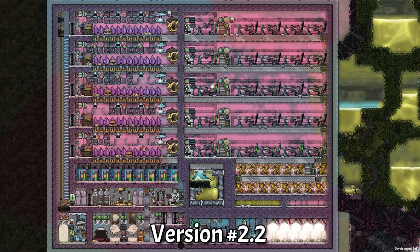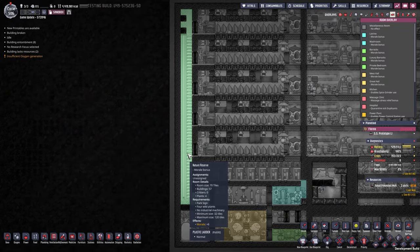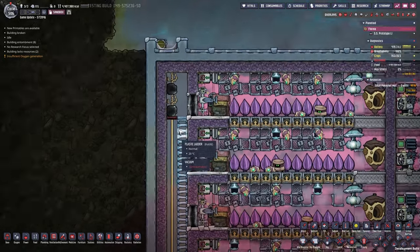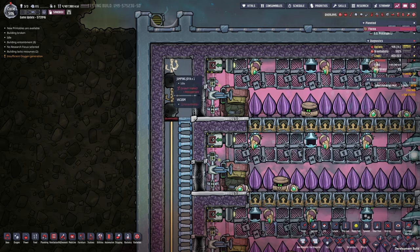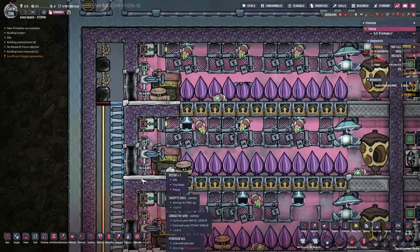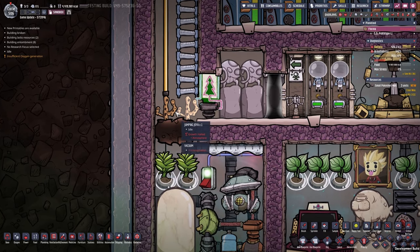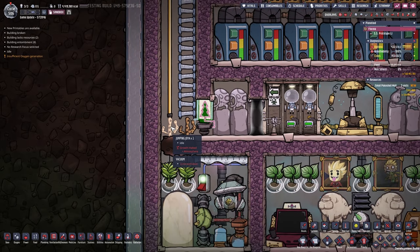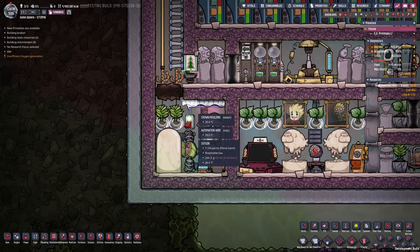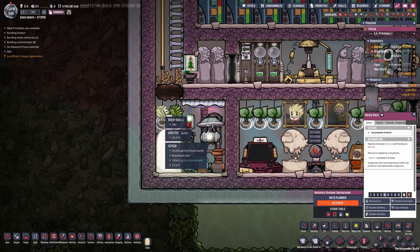So here we are at version 2.2. As you can see it's slightly bigger on the left. I managed to make this a nature reserve — not a park anymore — so your duplicate gets plus 6 morale by walking through this. I added two more wild-planted plants in the top left. You need to plant these in a special order: these first, then plant the others — otherwise your pips won't do what they're supposed to. First plant the jumping joyas — they can grow inside a vacuum. They'll have bad decor but you get plus 6 morale from the nature reserve, so it's worth it.